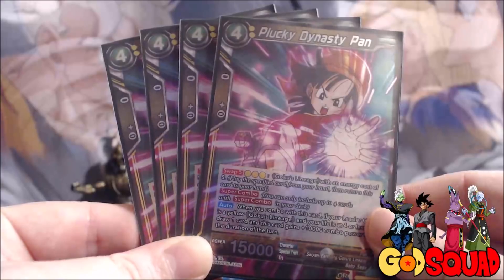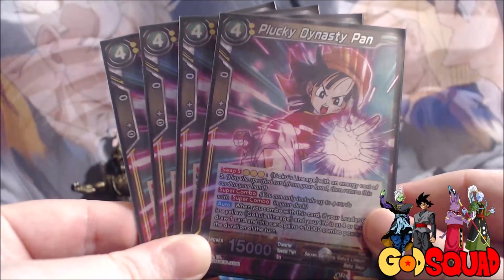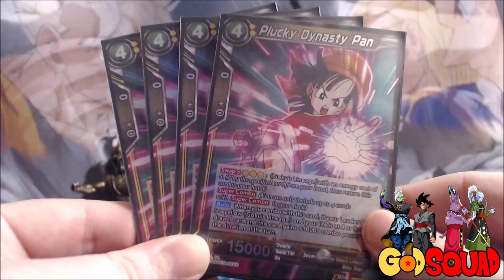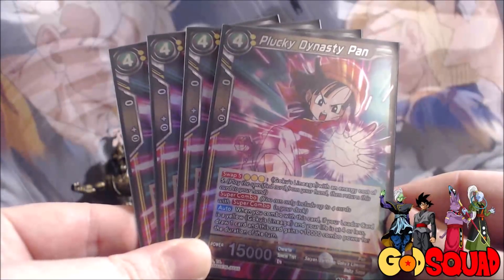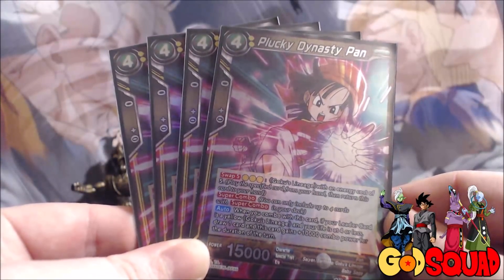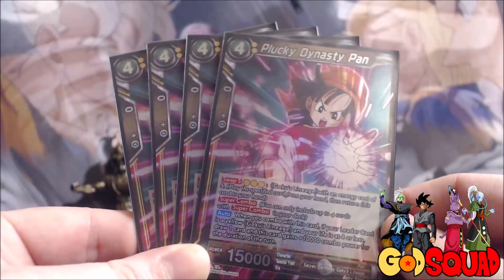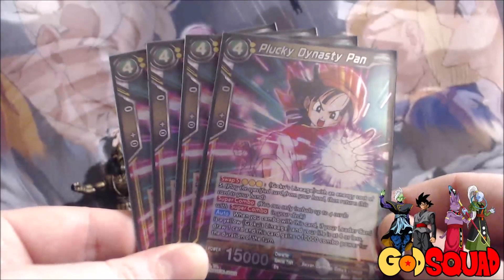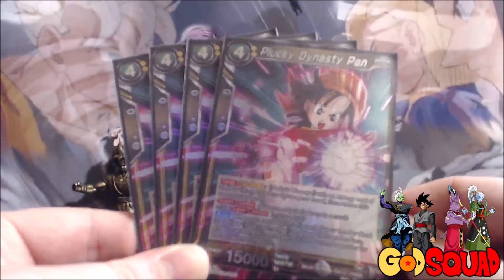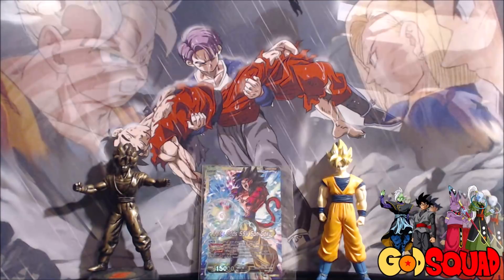Then we've got four of our super combo: Plucky Dynasty Pan. She's a four-cost 15,000, which is kind of odd since most super combos are two-cost 12,000, but it's because you can play her via Swap. Ideally you are never going to swap her out - there's really no reason to. If your leader card is a yellow Goku's Lineage and life is four or less, draw one card and it gains 10,000 power.